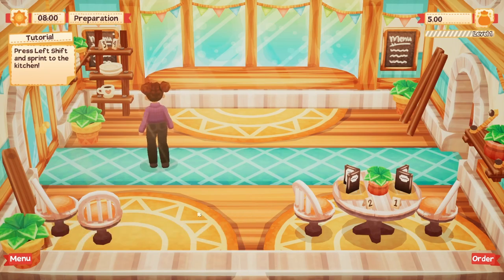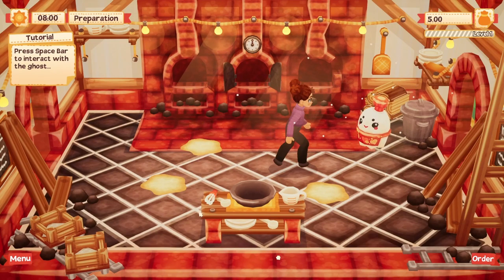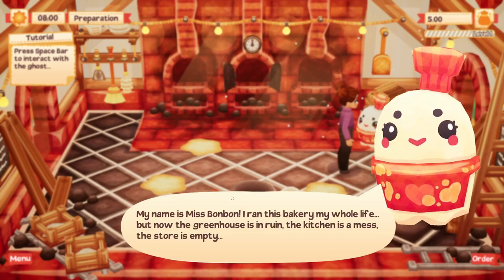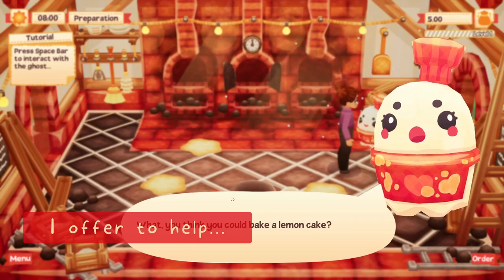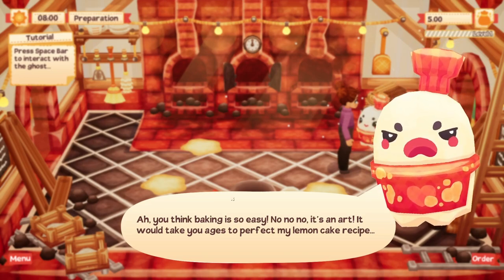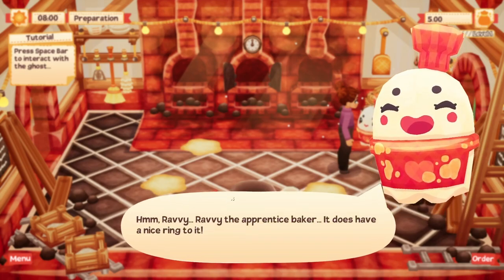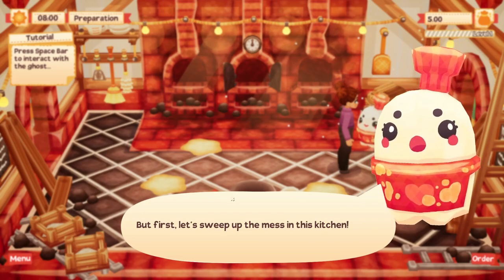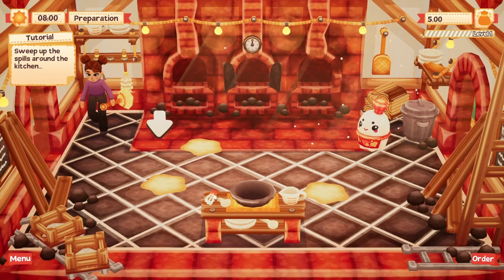WASD to move around, left shift to sprint — oh, that is fast! Spacebar to interact with ghosts. Miss Bonbon mentions the greenhouse is in ruin, the kitchen is a mess, and the store is empty. Sure, I could totally bake a lemon cake. Baking is an art, it will take you ages. Okay, my name is Ravi the apprentice baker. Let's sweep up the kitchen — picking up the broom.